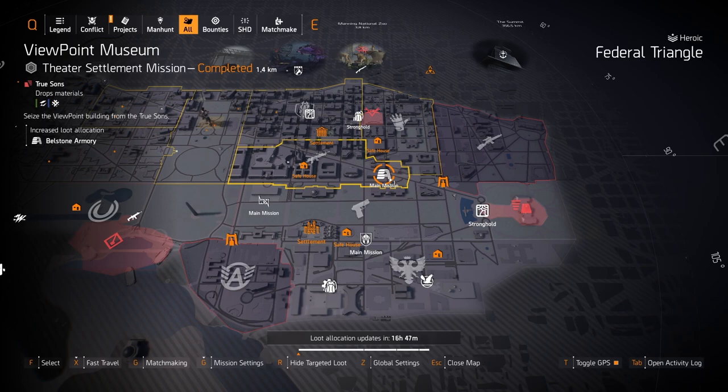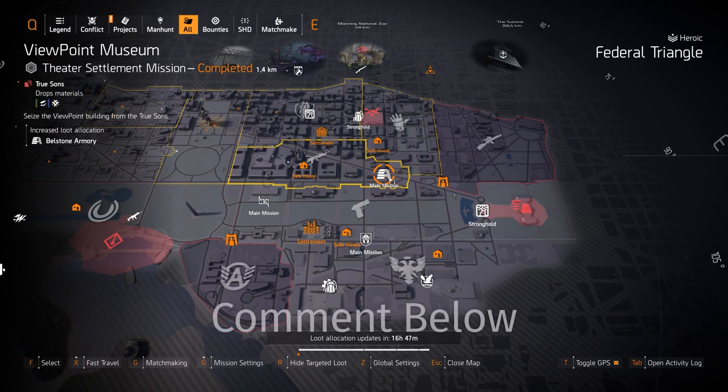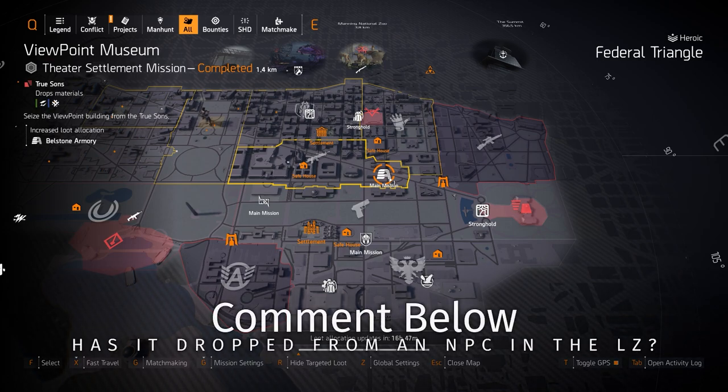The Perfect Bloodsucker talent on the Liquid Engineer — I'm still not seeing it drop, and the spreadsheet still says that it's a dark zone exclusive. But if anyone has a screenshot of it dropping from an NPC, that would be amazing.